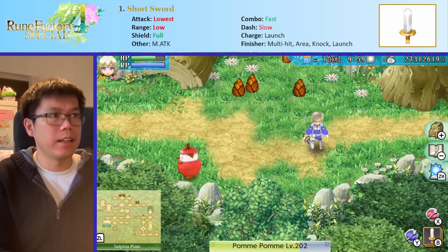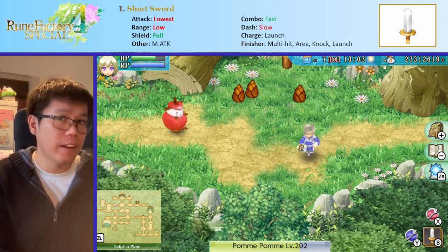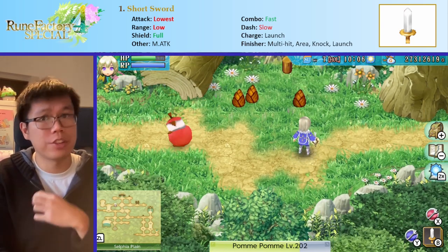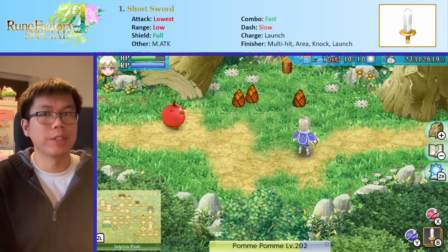Overall, the short sword is quite nice for a few reasons — mainly its full shield proficiency and its fast speed — but it loses out in damage and range. The combos are quite nice in general, so it's a nice option for that.